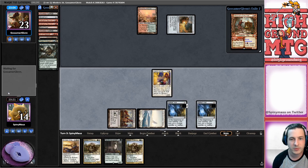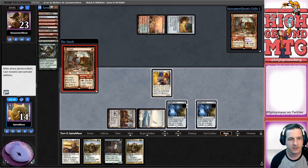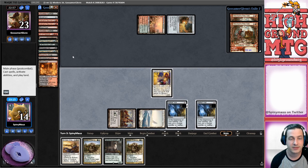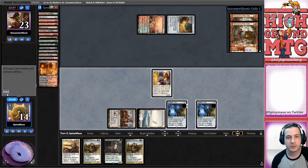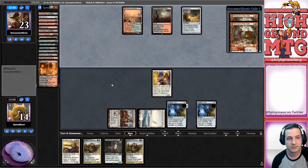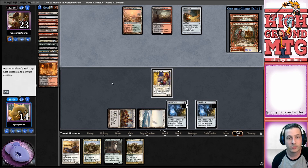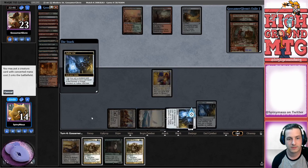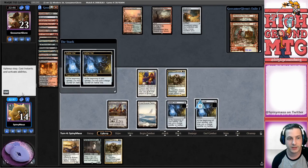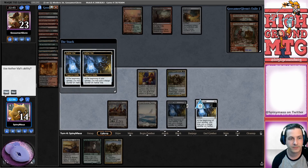Hope that it screws up our opponent's mana situation. I mean, they can get back their lands but nothing we can do about that. End of turn we'll flash in Kasali Pride Mage - or pride mate, I don't remember. Another Haggle - our opponent's gonna find their lands. Discarding Stinkweed Imp, guarding a lot of lands. We just have to hope that they didn't get a usable land on their turn.